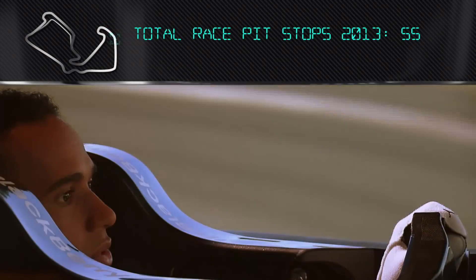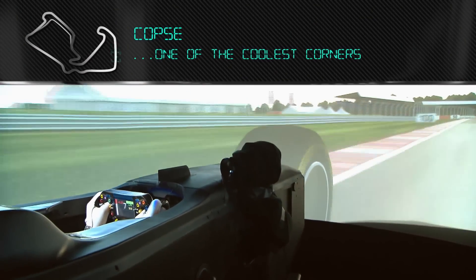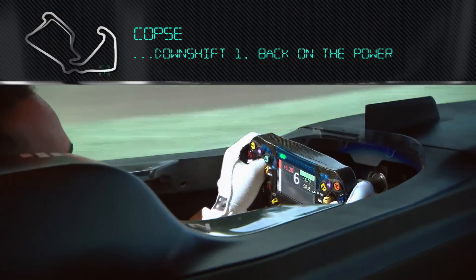Down the original pit straight. Down into Copse, which is one of the coolest corners. Downshift one, get back on the power. Use all the exit if you can.